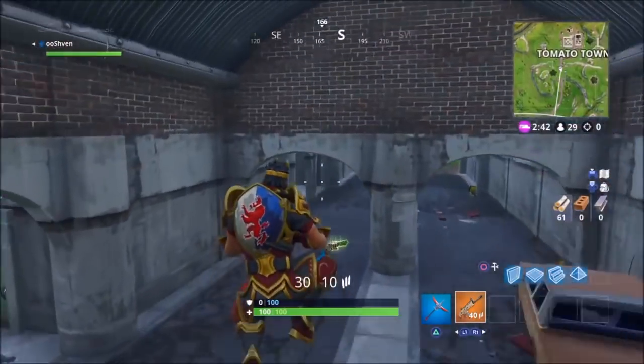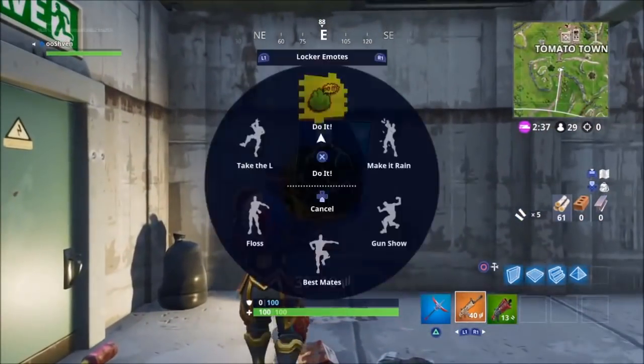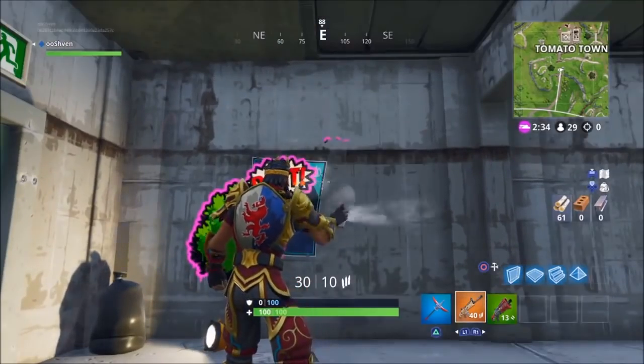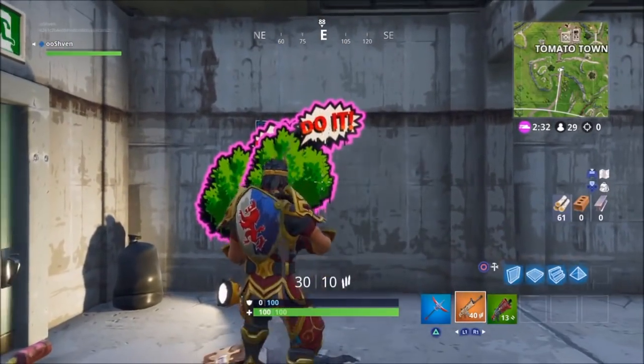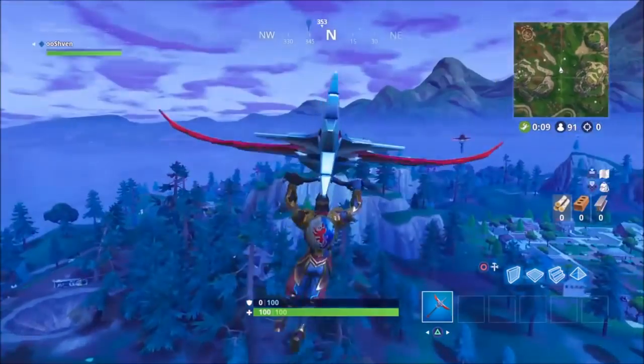Next one is the underpass right by Tomato Town. As you guys can see, right there — spray paint right over it. Very easy and very simple.